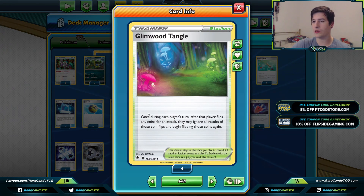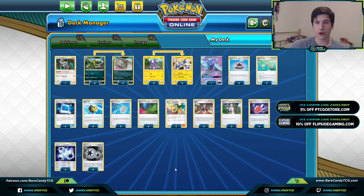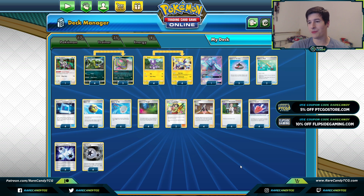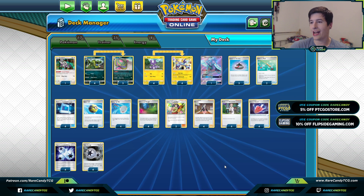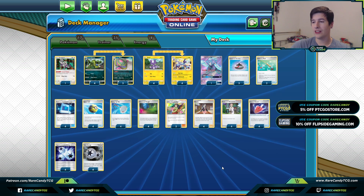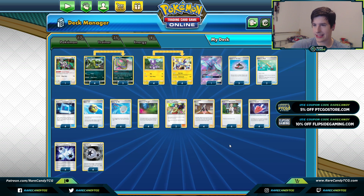To protect against tails flips, we're playing four copies of Glimwood Tangle, which lets us reflip coin flips. Some people might wonder where the copies of Will are — but honestly, we need an actual draw supporter every turn. We're playing four Professor's Research, two Marnie, and two Erica's just to draw cards every turn. We considered Guzma & Hala and Bill's Analysis, but we just need draw every single turn and can't afford to take a turn off.